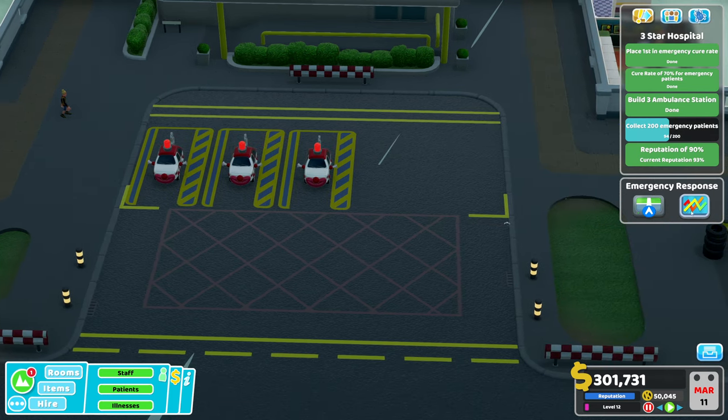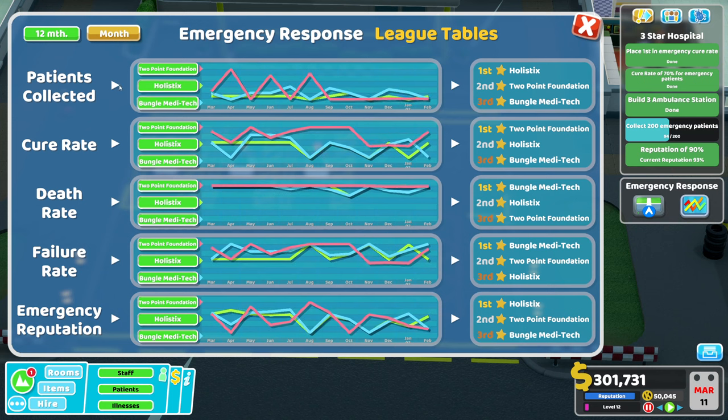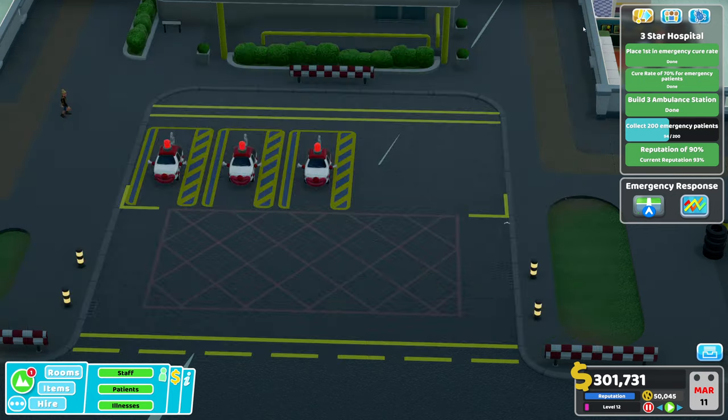You've also got your emergency response league tables — patients collected, cure rate, death rate, failure rate, and emergency reputation. A lot of these link to your goals: for the third star you've got to be first in emergency cure rate, and for other stars you need to be first in patients collected. You can see we're competing against other hospitals — we're not doing great because I've been ignoring emergencies while preparing this video.